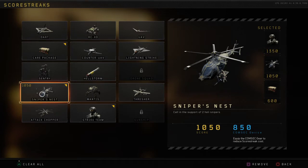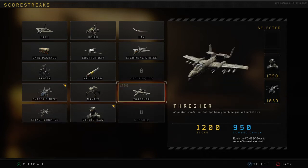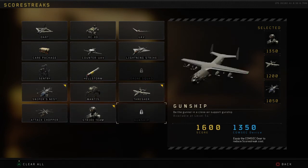As for scorestreaks, if you're looking to get a higher amount of kills — for example, if you want to take away Care Package — then I would switch it up and go Sniper's Nest, Attack Chopper, Strike Team. Or you can go Sniper's Nest and Strike Team, if that's your preferred choice.